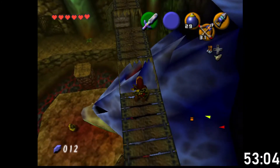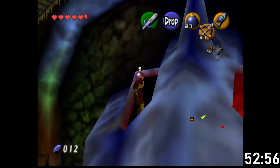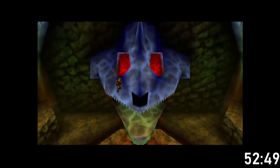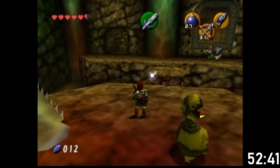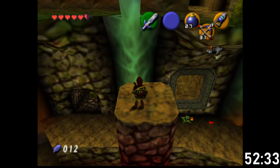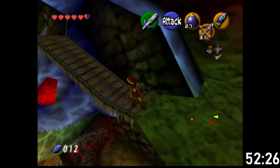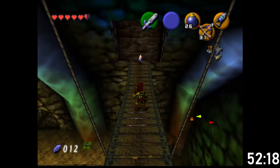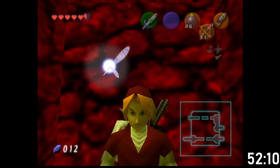From here I think it's just dropping the bombs in the eyes. Oh, which we massively screwed up. There we go. Fell down but we have a way back up. So before we go in there, there is a chest over here. Dungeon map - should've guessed that's what it was gonna be.